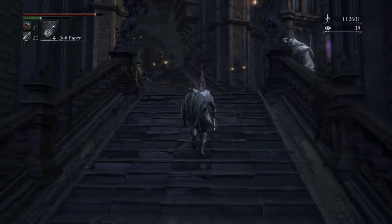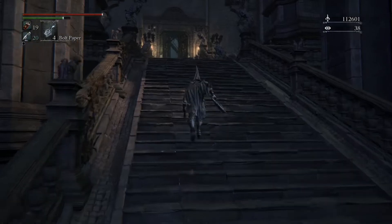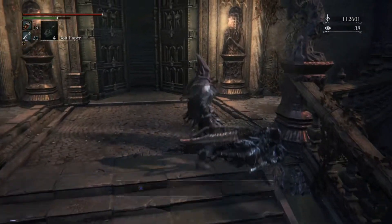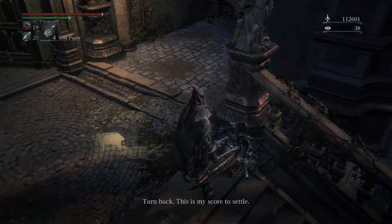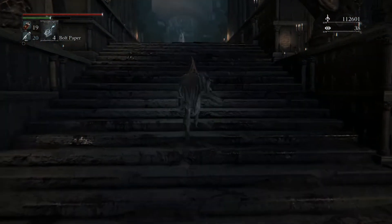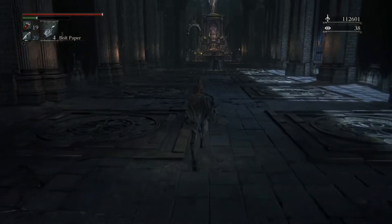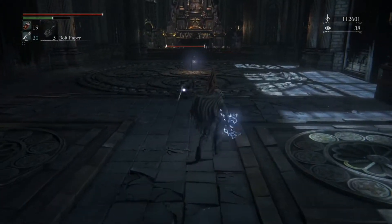It depends on what he does. If he just acts normal and fights you like a hunter, you're good to go. But if he spams gun like any other player that plays this game, it's going to be very annoying. Just talk to her — it's my score to settle. I'm just going to very quickly go and fight this guy. He's super dangerous in my opinion — I never have a good time fighting him. You can see that he's already firing his stupid gun.